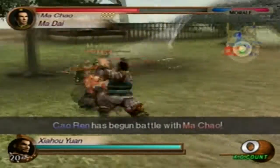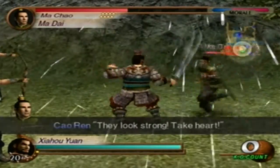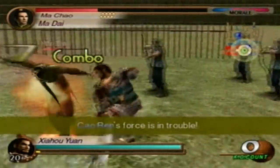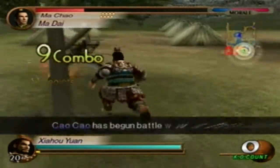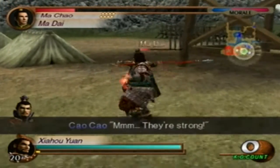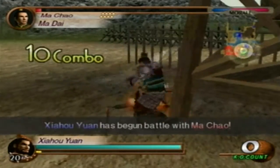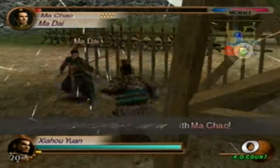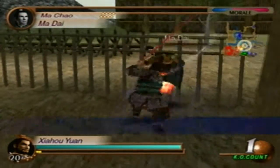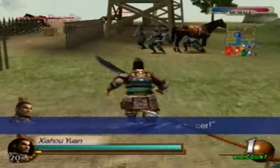As I mentioned, to get Zhao Yun's fifth weapon we have to make sure Han Sui defects. To make sure that cutscene where Cao Cao and Han Sui meet happens, you have to defeat Ma Dai and Pang De. We're almost done defeating Ma Dai — that's one down, now Pang De.